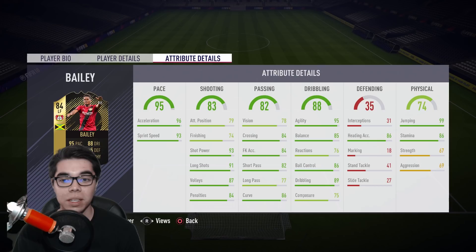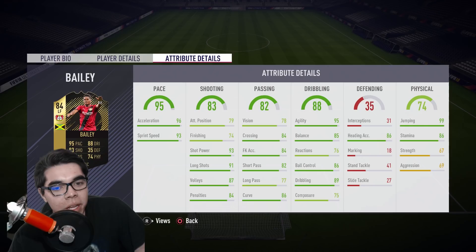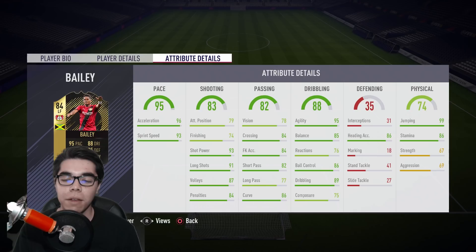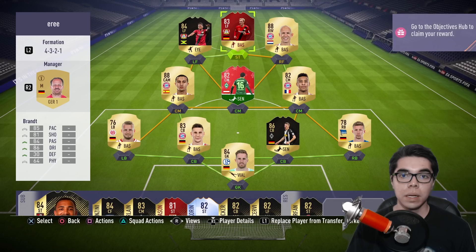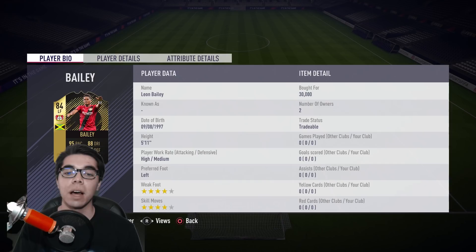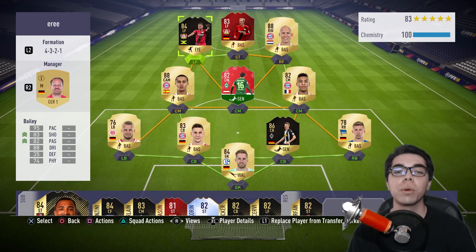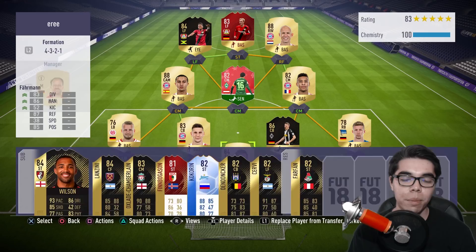95 agility, 96 acceleration, 85 balance. I wish that were higher, and also something that's kind of disappointing: only 74 finishing, only 75 composure. So I think this card's going to be really good, but I don't think it's going to be like Chucky Lozano level, although they're both rated 84. His strength is 67 — Guedes had 67 and seemed pretty strong on the ball, so we'll see if this card with the incredible 95 pace is good enough. This is the team we're going with: Robben, Julian Brandt, Thiago Alcantara, the Leverkusen boys. It's a nice-looking squad and I'm hoping for a lot of fun.